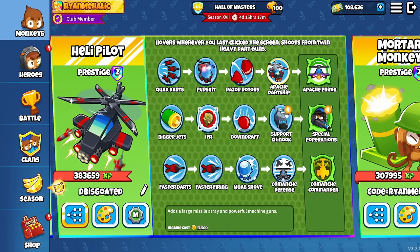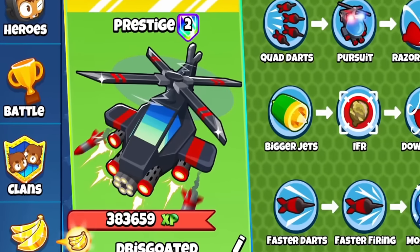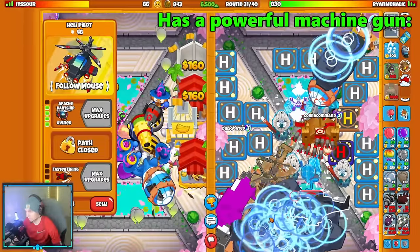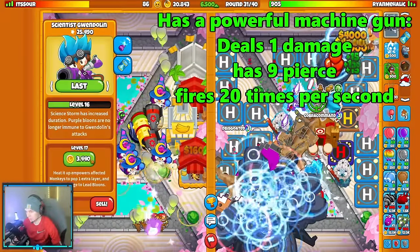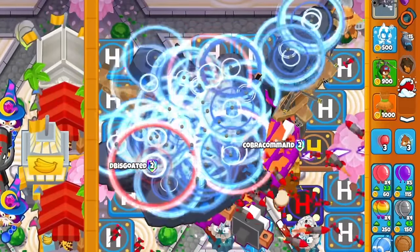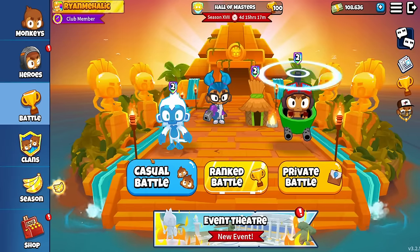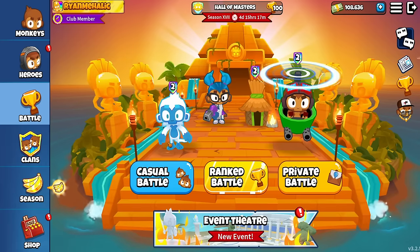The main reason why the Heli can be extremely effective late game is because of the Apache Dart Ship. The Apache Dart Ship has a powerful machine gun that deals 1 damage, has 9 pierce, and fires 20 times per second. The reason why it's going to be really good is because only dealing 1 damage but firing so quickly makes it pair really well with the Ice Tower and the Super Brittle, which will make it deal 5 damage instead of 1.